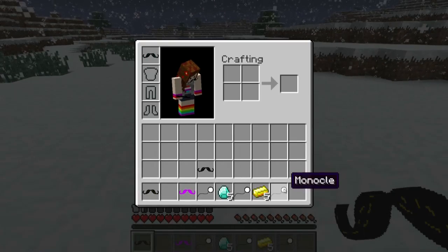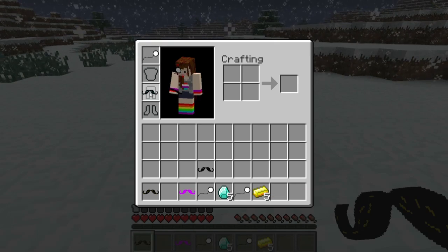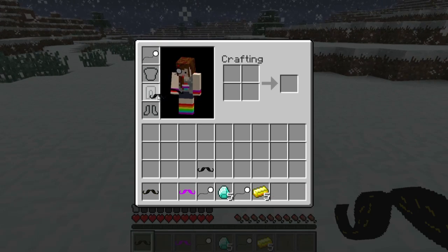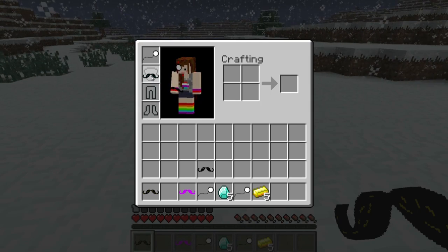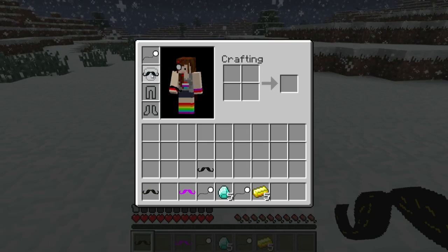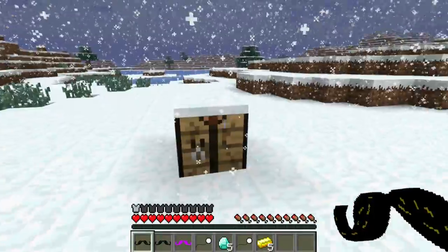If we want to equip it, we have to replace it with the mustache. The only thing I wish is that we could wear the monocle and the mustache at the same time. It would be super awesome if this could be a chest plate armor slot and we could just use more iron ingots for it, so we can have it on our face still — because I want to wear the monocle and mustache at the same time.